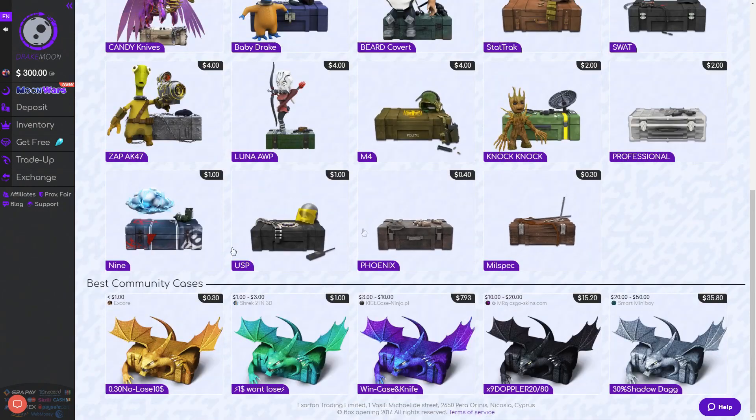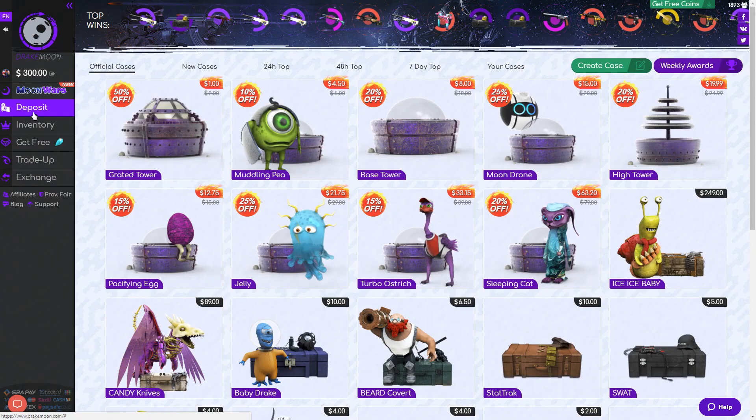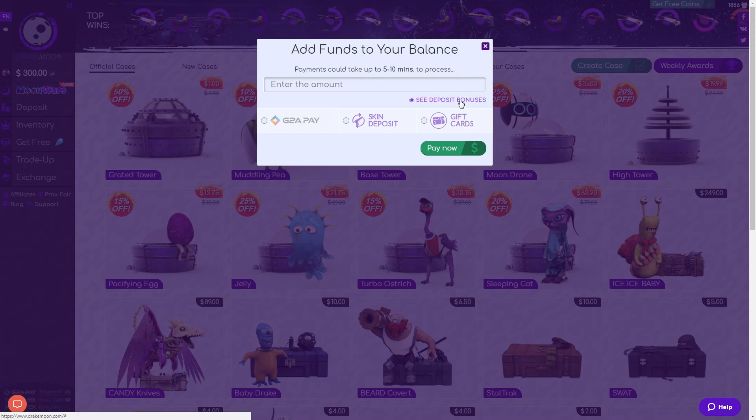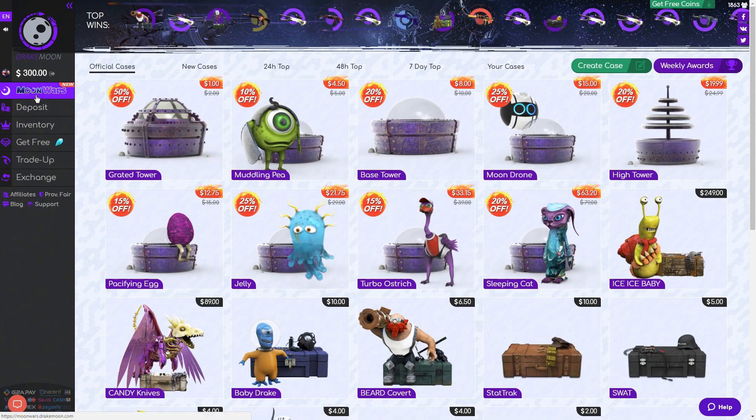There are loads of options to deposit — you've got GTA Pay, skin deposit, and gift cards. On top of that, whatever you deposit you'll get a percentage in bonus: one dollar to five dollars will give you five percent, all the way up to five hundred dollars which will give you 25%, which isn't that bad actually.